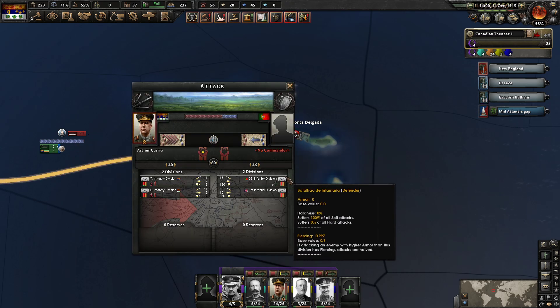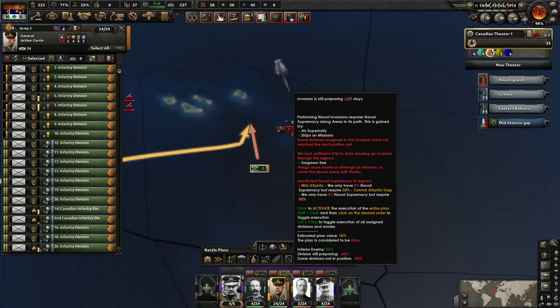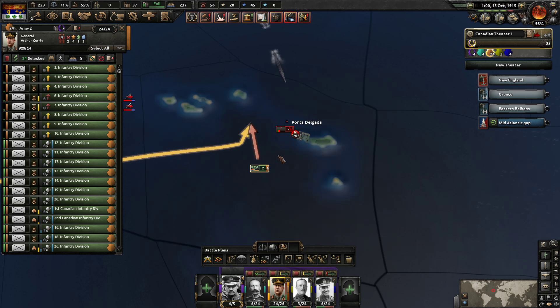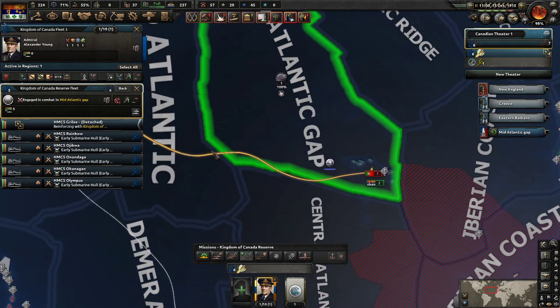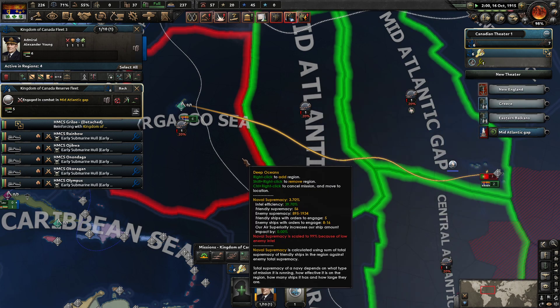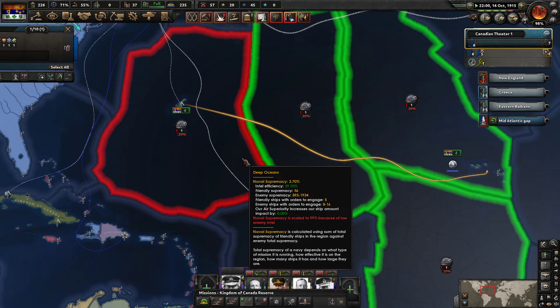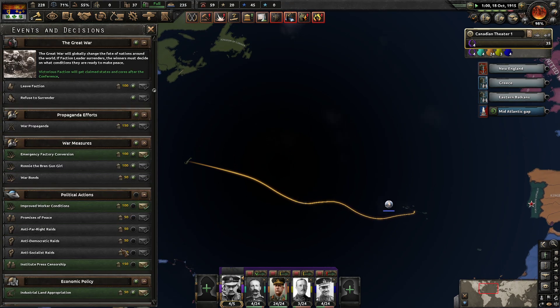We're interrupting some units. They have eight ships in this region. The problem is the British aren't going to be a major help. Apparently, there's going to be a naval invasion of New England.